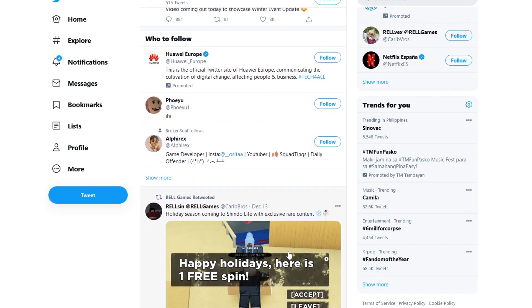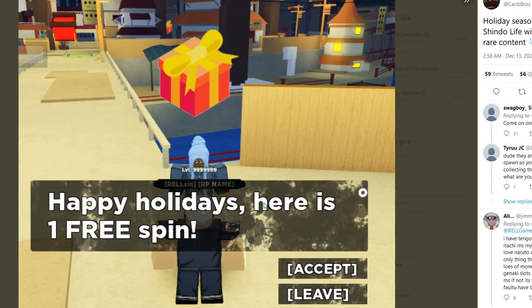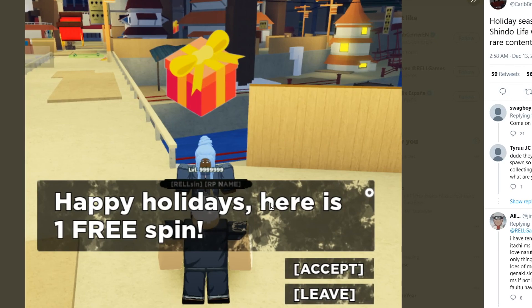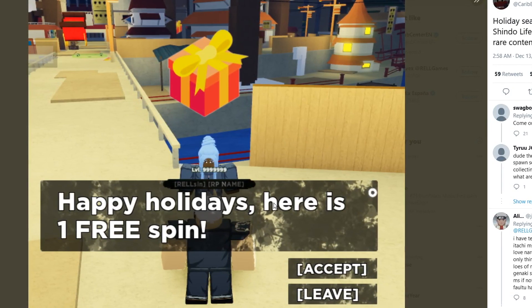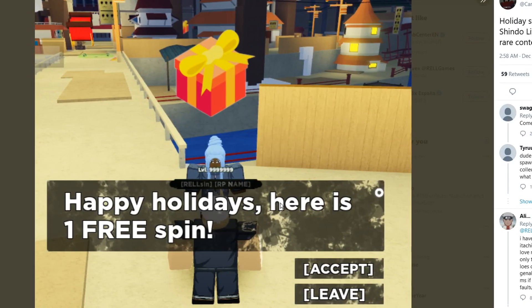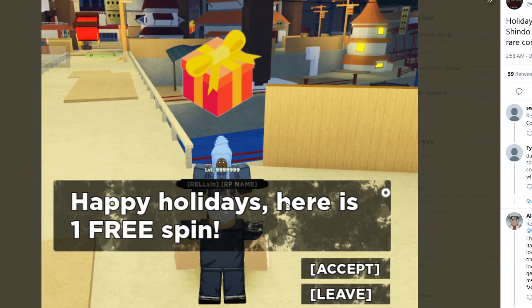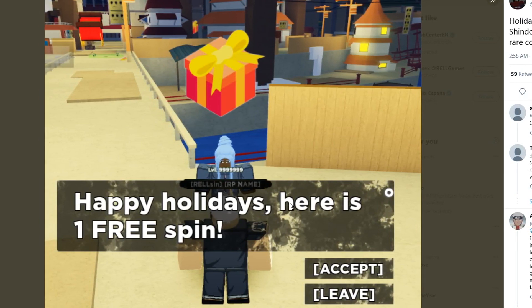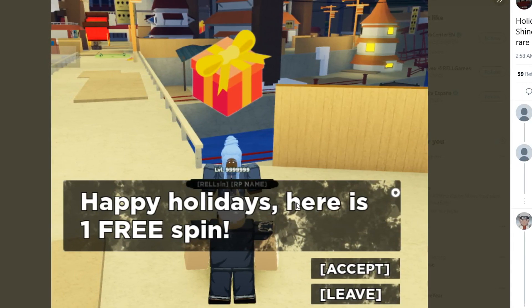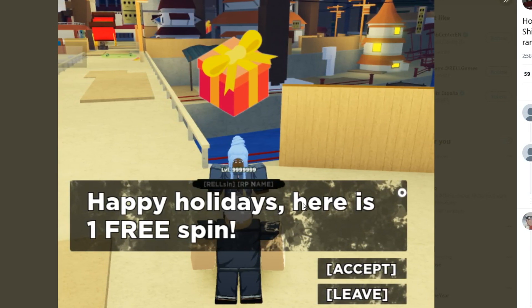The best part: there's an NPC that says 'Happy Holidays! Here is one free spin.' This is similar to the Halloween update where we got free spins by talking to the trick-or-treat NPC. This is great for people having trouble getting spins. You can basically server-hop — a method I've covered before — and that should work here too.